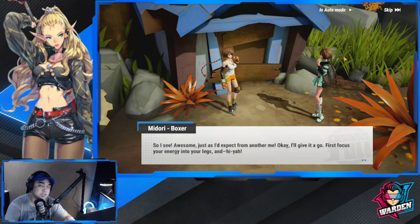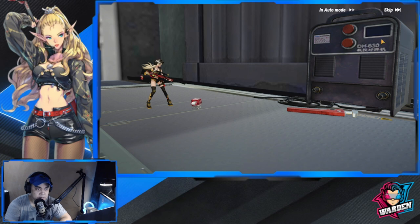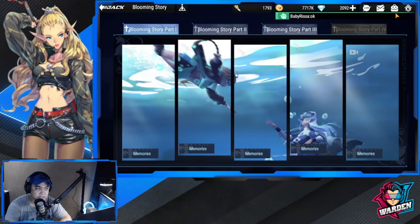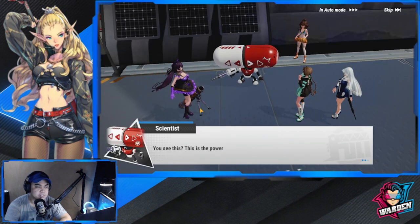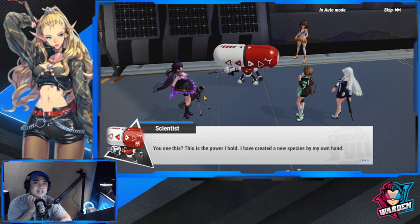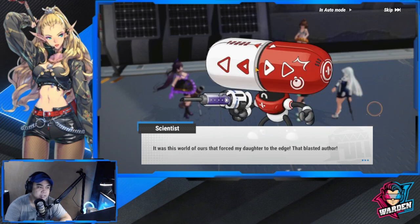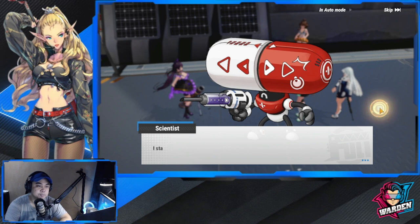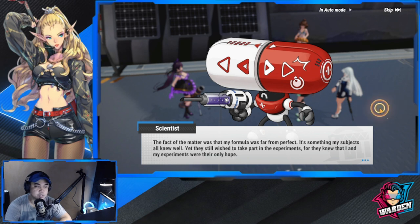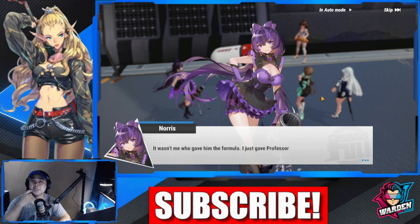There are actually other clues that they dropped aside from the Midori one. Let me give you another glimpse of the future. As you can see here, we can see a new character in the story for Xanthacaine — not this guy, who looks like a pill you need to swallow. Part of the story is the introduction of Norris as well, and Norris is this girl.